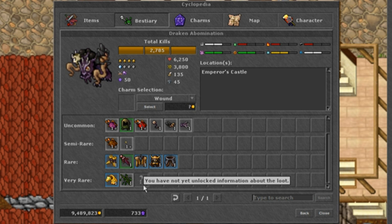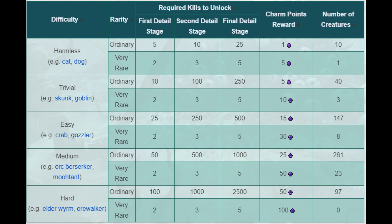The very rare items will only display once you have looted them from the creature for the first time. The chart on screen now is obtained from Tibia Wiki, which is a great site for players of any experience. You can find a link in the description.